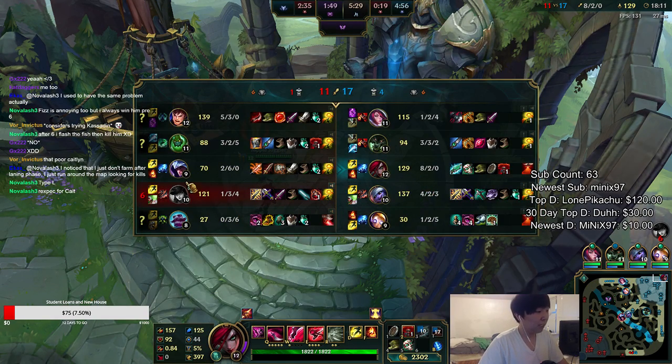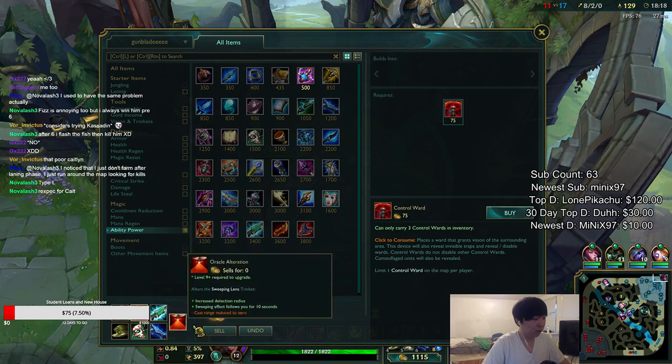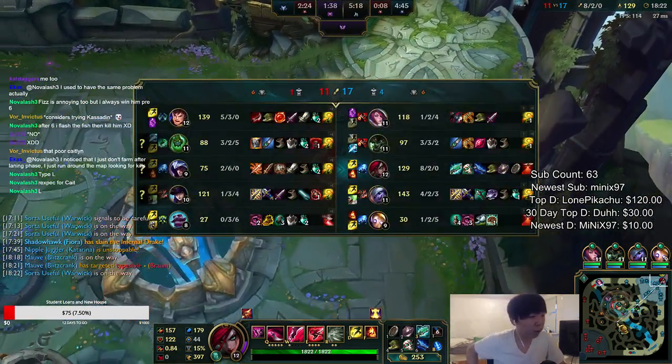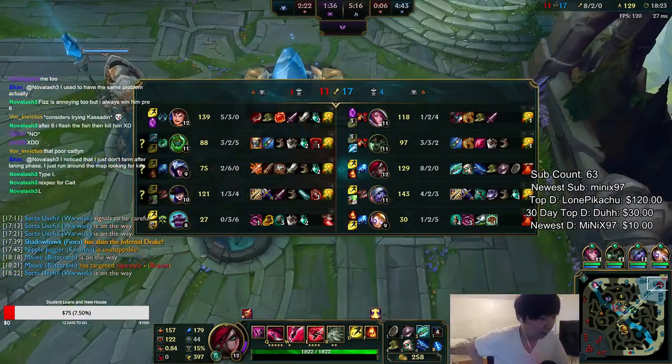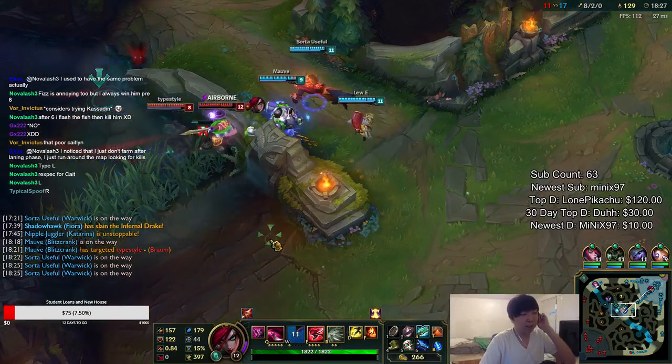Against this team I would go Zhonya's — that would make me really annoying. I'm gonna go Zhonya's here to show you guys that itemization is super important. I'm going for the more optimal build rather than the more risky one — the risky one would be more damage.